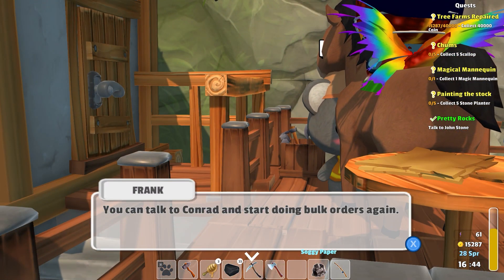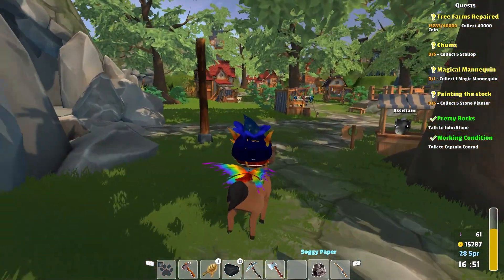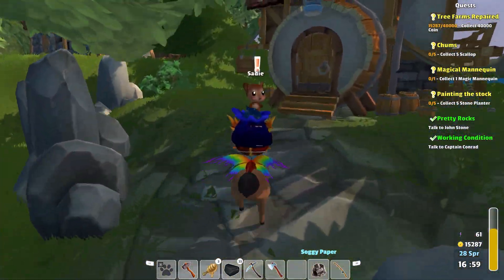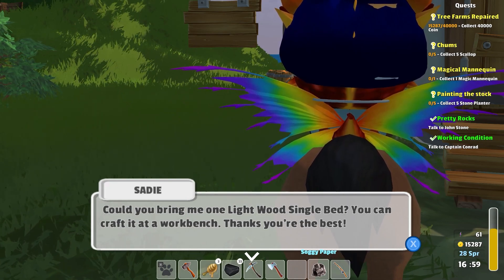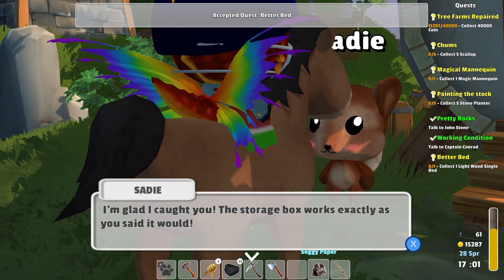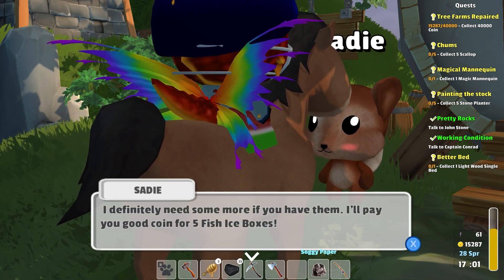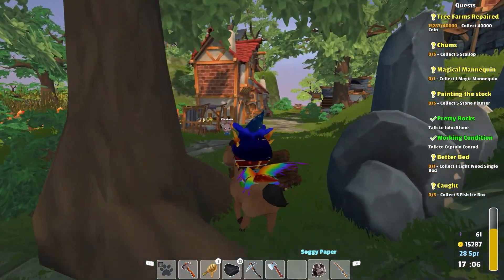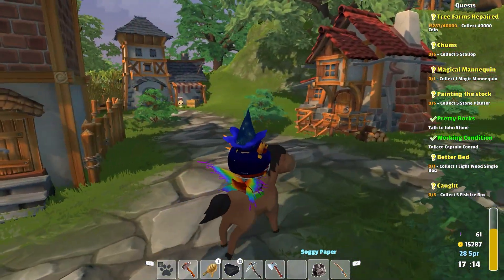It took a bit longer than I thought but I've got the boat all upgraded — you can talk to Conrad and start doing bulk orders again. I don't know that I'm happy about that, Frank. We gotta go see John Stone. Is everybody else cool right now? Oh Sadie, what would you like? It's a bit embarrassing but I don't have any furniture — can you bring me one light wood single bed, you can craft it at a workbench. I like the saying 'you can craft it at a workbench' — that's really nicely done. The storage box works exactly as you said — it needs some more if you have them. I'll pay you a good coin for five ice boxes.